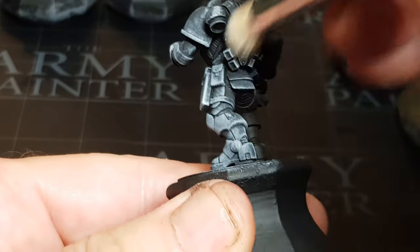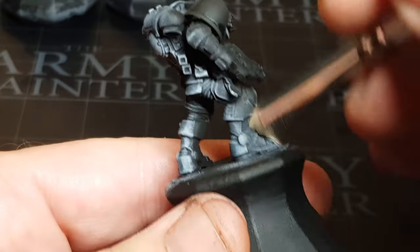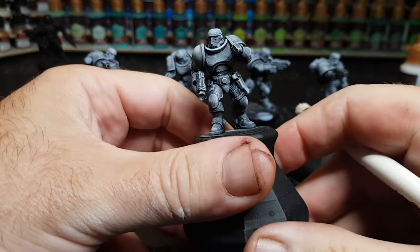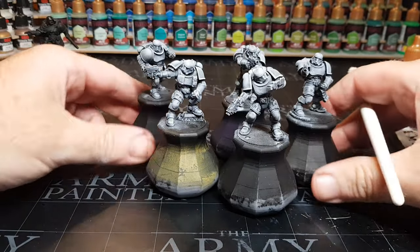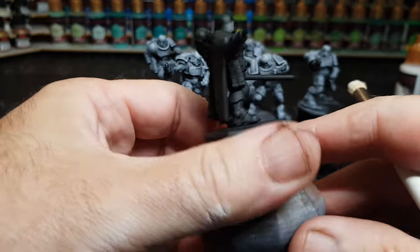I actually go over them about two or three times in the end. When you first go over them they look really sort of not exactly vibrant, but the white is definitely a stronger looking white. But then as they dry they do tone down quite a bit. So I think I did go over these guys about three times in the end, just to build up the whiteness that I liked.